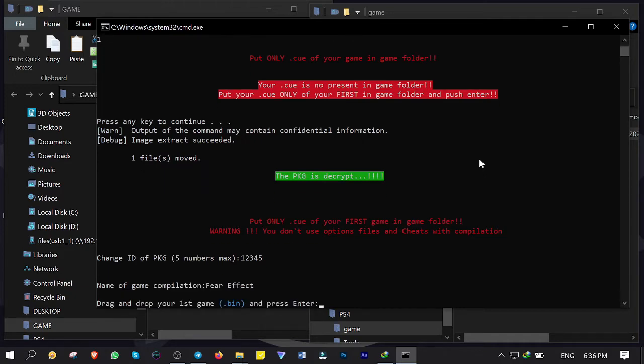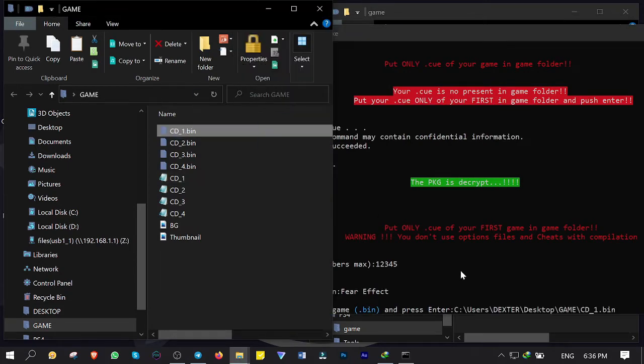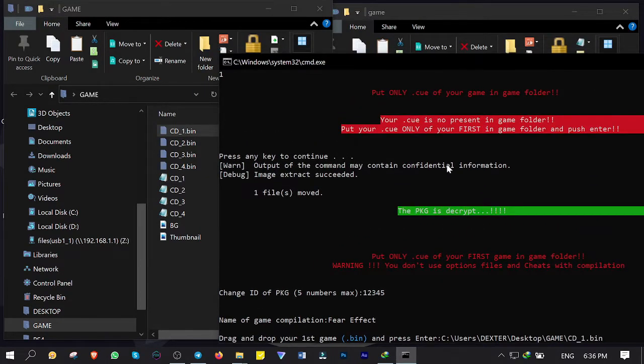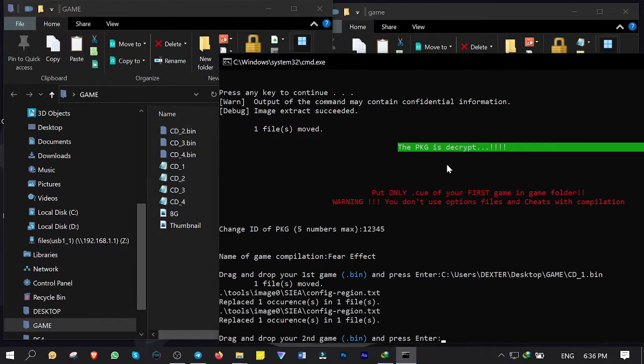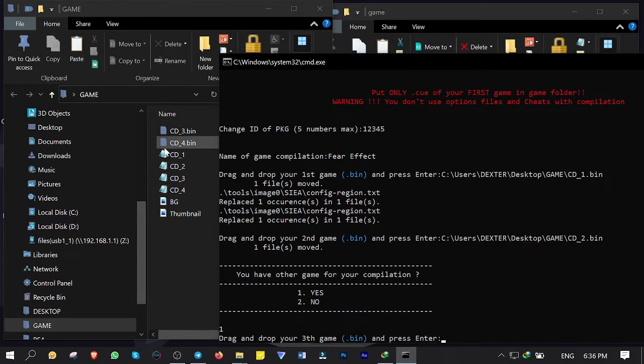Time to add the first disc. So I drag and drop the first disc, then enter. The second disc — drag and drop, enter. It asks if you have another one, which yes I do. So number 1 is yes.